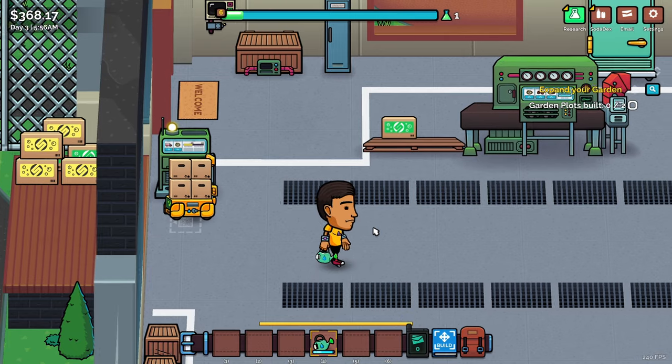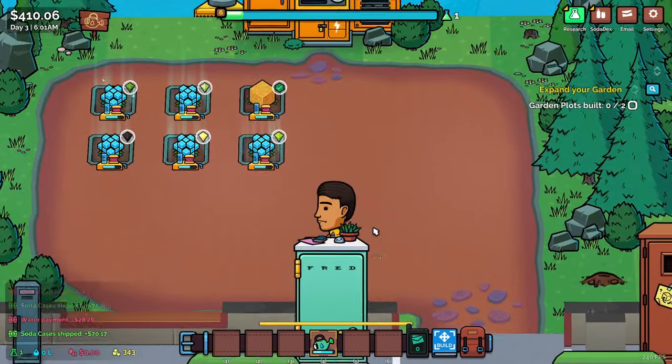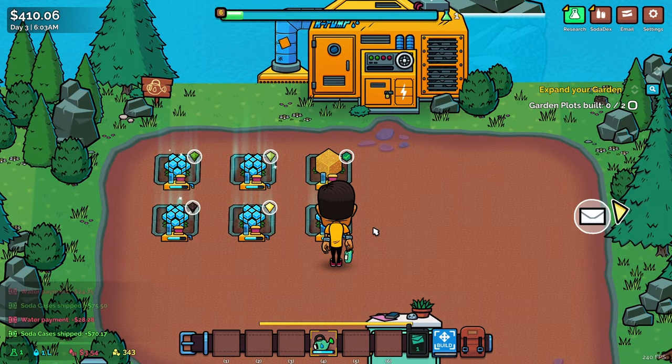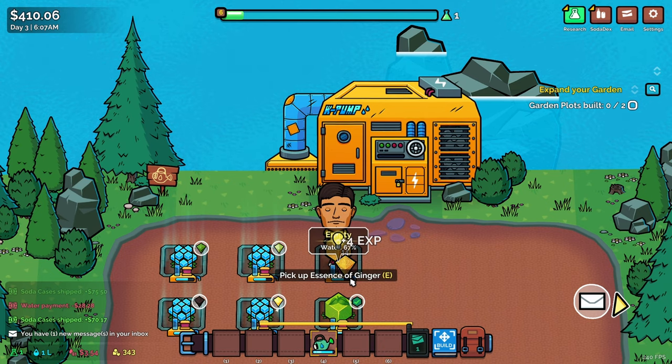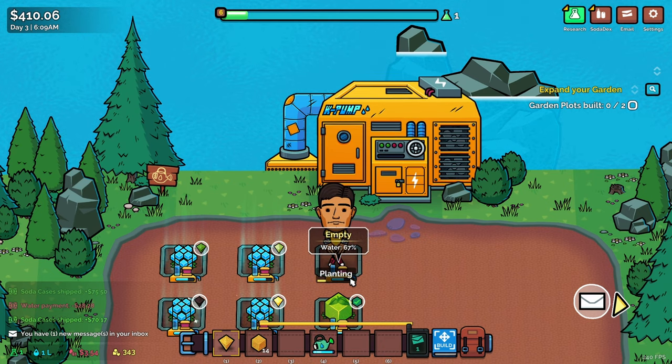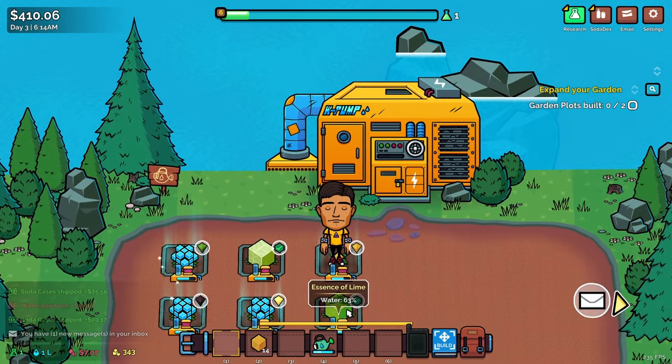We've got a bot! Oh my god — garden plots built, so now it wants me to build an additional two. This is where it hurts to move a little faster than the game intends, because I've already got six plots and they're not cheap anymore — they're already at $1.49 a pop.